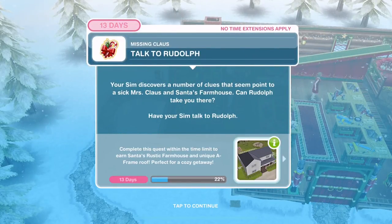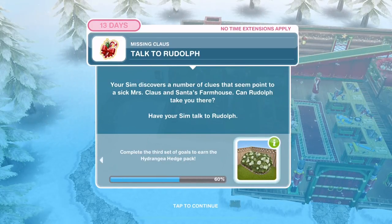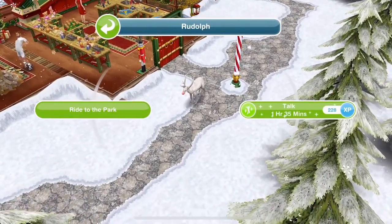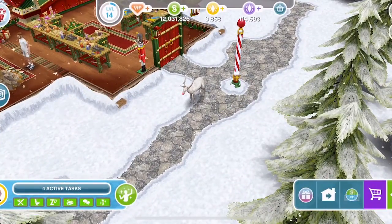Now we need to talk to Rudolph again. Your Sim discovers a number of clues that seem to point to a sick Mrs Claus and Santa's farmhouse. Can Rudolph take you there? Have your Sim talk to Rudolph — he's outside the workshop. Talk to him for 1 hour 35 minutes.